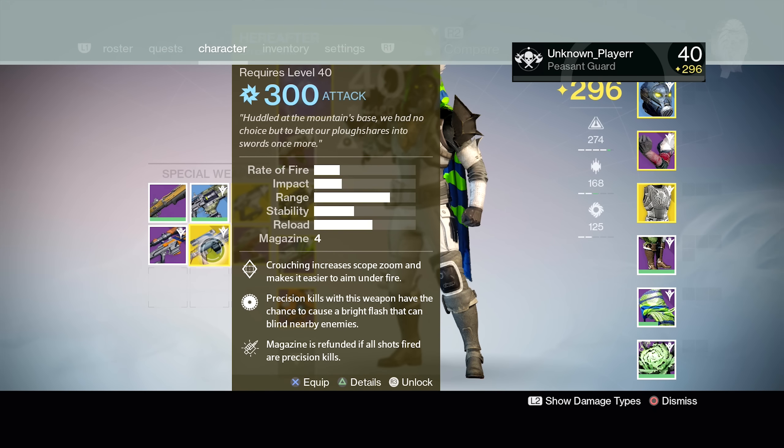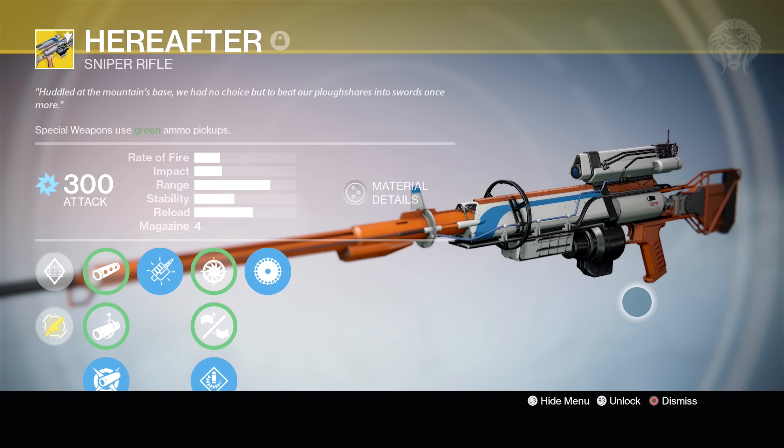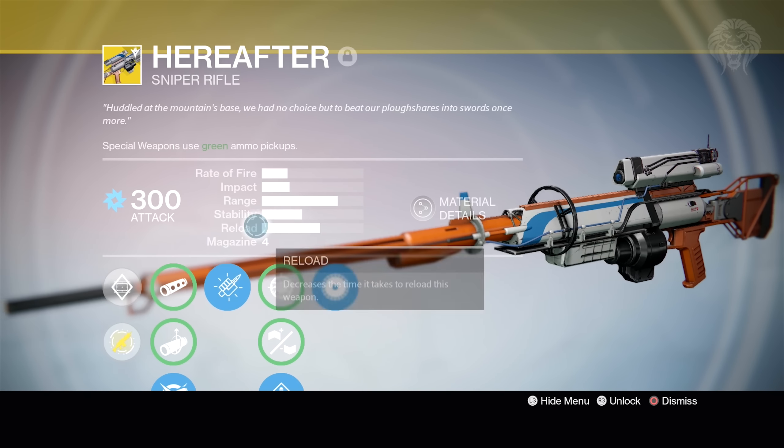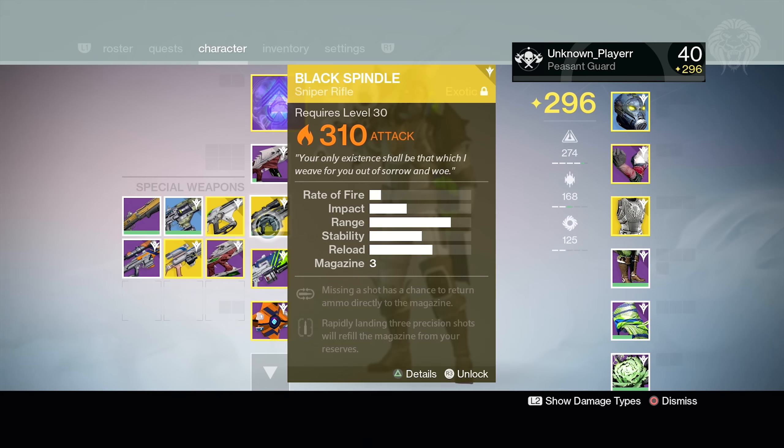Once you unlock the Black Spindle, you can get unlimited copies from the blueprints kiosk at 300 attack, and they're super cheap. You basically use these Black Spindles as infusion fuel, and any special weapon you want at 300 attack you can boost very easily. I thought this was a really cool tip — give the video a thumbs up if you found it helpful, subscribe for more Destiny videos, and I'll see you guys in the next one.